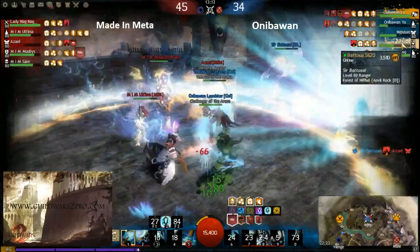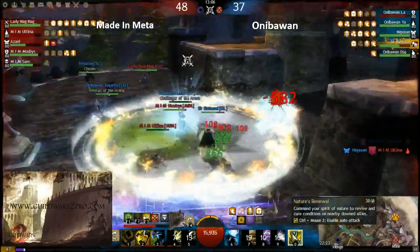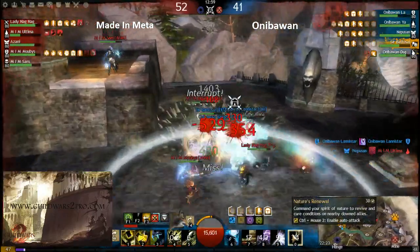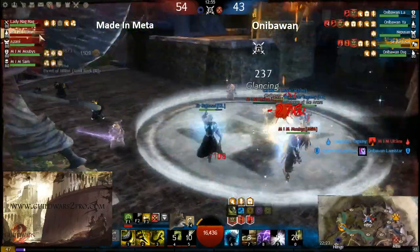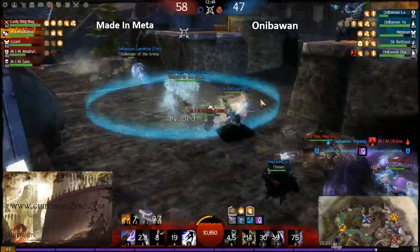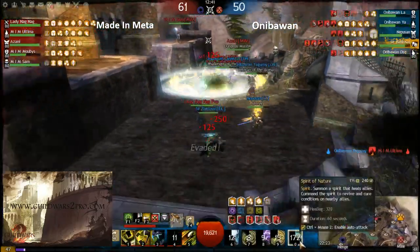The ranger got his rez skill back — he can simply rez the guardian when he falls again. That's what he's doing — he rallied with nature's renewal. Now me Ultimo is in downstate and got illusioned. A lot of raises from both teams. Batusai still had his spirit, now he has no spirit.